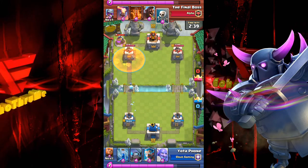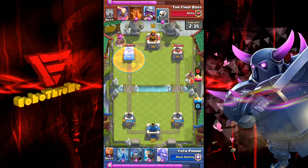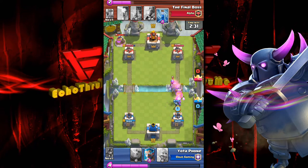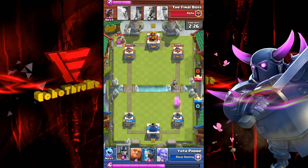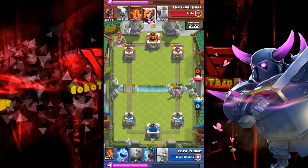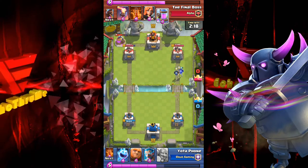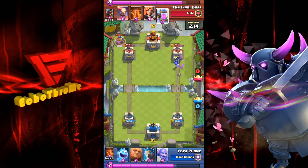Yodafone throws an oops — at least the oops was thrown, that's funny. Here comes a hog-skeleton push with musketeer behind on the right-hand side, zap spell and mini-PEKKA to take it out — nice job. Got a few strikes on there but the musketeer is distracted with those guards — well done. I want to see some bowling that I was promised.